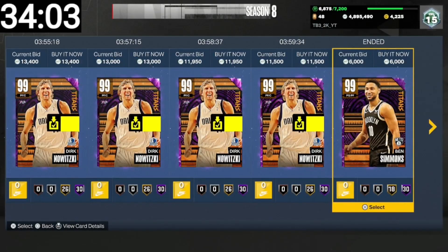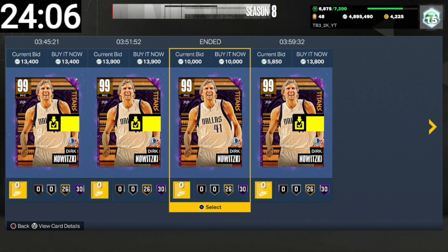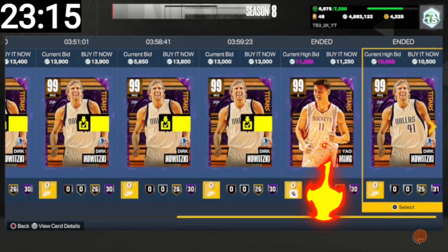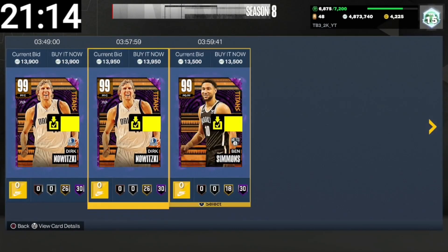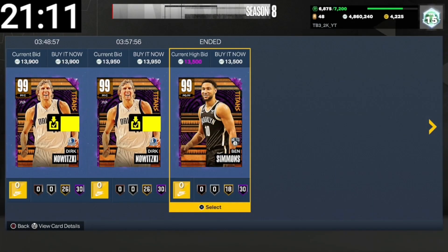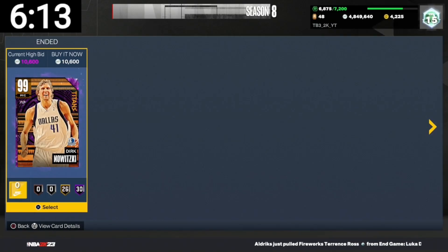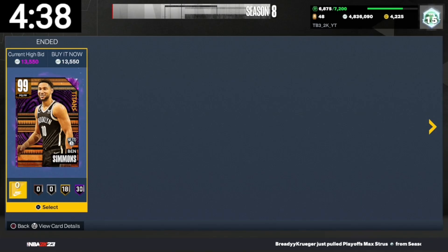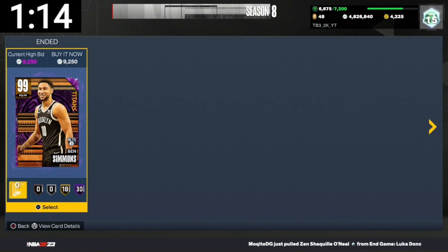We missed a Ben Simmons for $6,000. We got a Yao Ming for $11K — that's a good snipe. Ben Simmons for $13.5K. Another Dirk at $10.6K. We just got Ben Simmons for $13.5K. Ben Simmons for $9K with only a minute left.